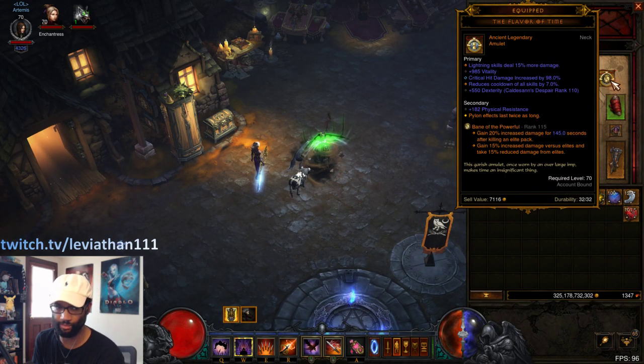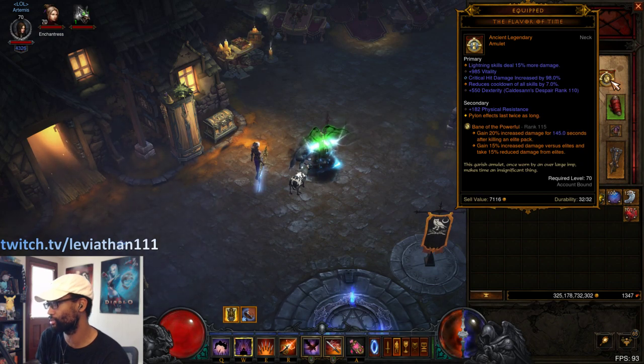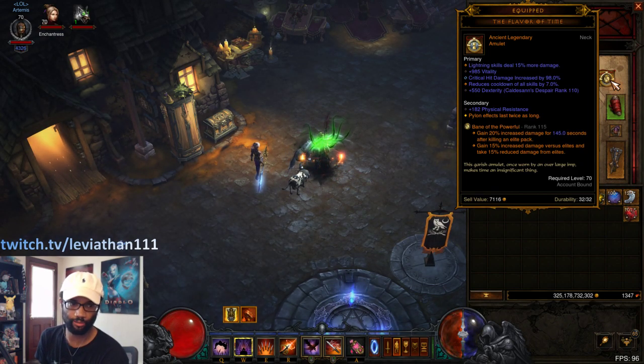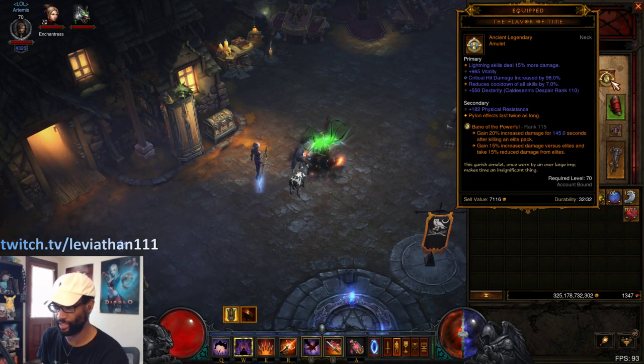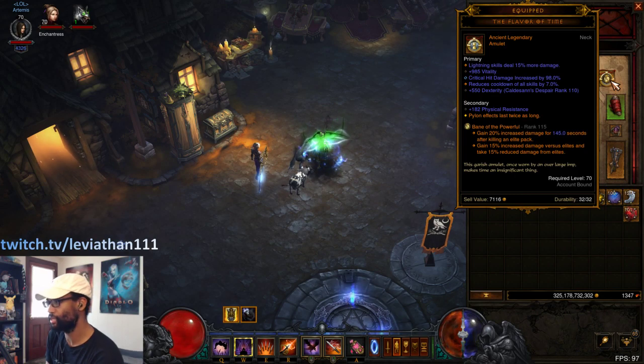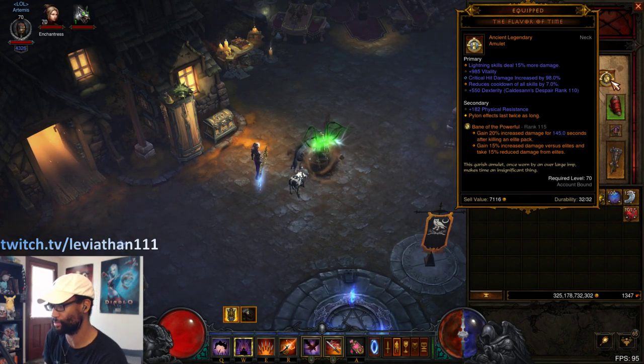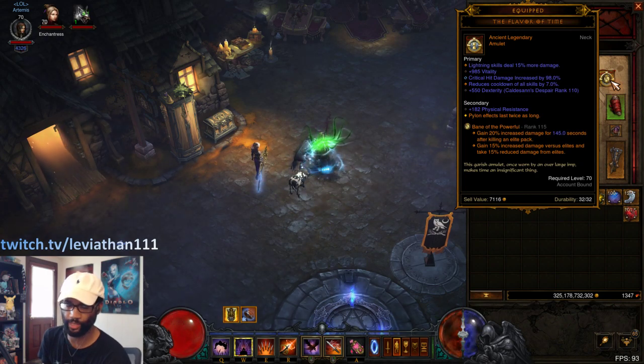We do have a Flavor of Time — it's going to be really hard to get a good one of these, so good luck trying to get a good one in the season. This just gives us the double pylon duration, and if you can get some influential pylons early then it really ramps up your greater rift. It'll take some of those maybe three-to-four-minute runs and speed them up even further to potentially get sub-three minutes, which would be great.